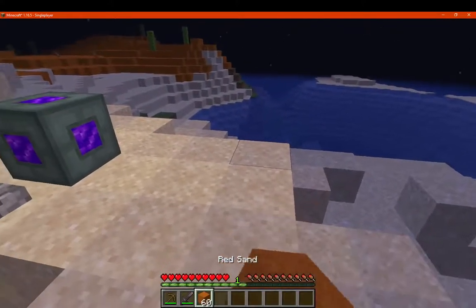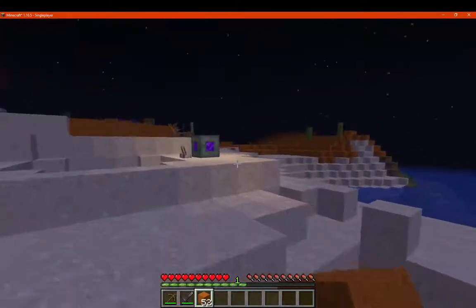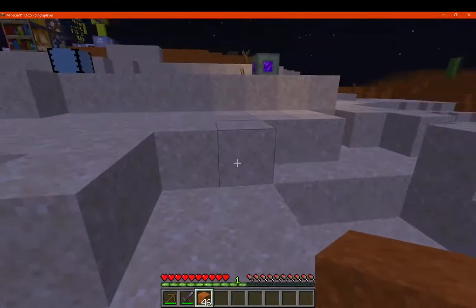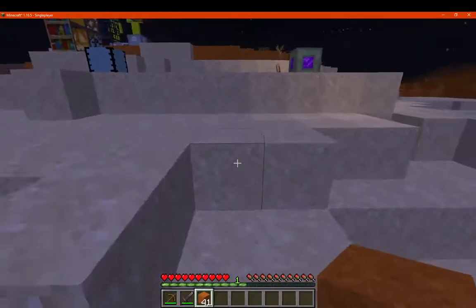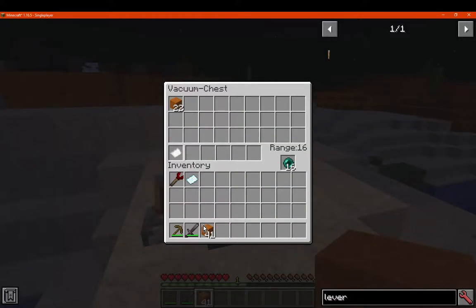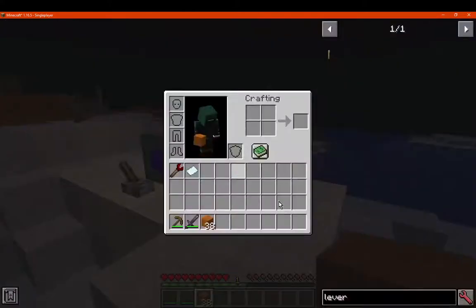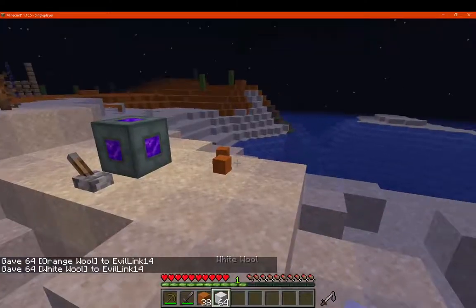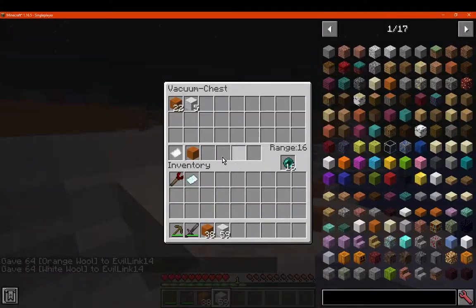So it immediately picks it up — interesting. So immediately, before it even hits the ground, it's immediately being picked up. It's because I had the filter — is that for blacklisting then? Interesting. So that's for blacklisting it seems, and I assume you can't reverse that either.